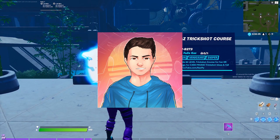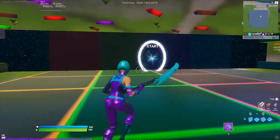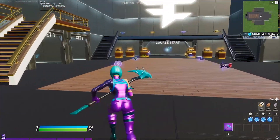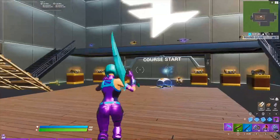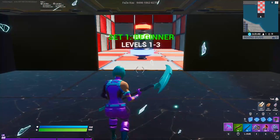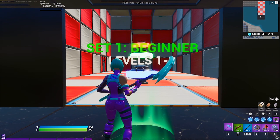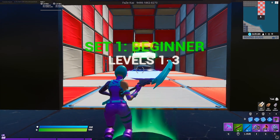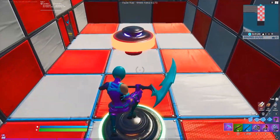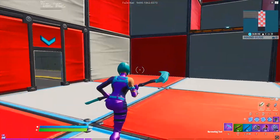At number 3, we have FaZe Kaz's trickshot course 4.0 and let's get right into this map. So when you spawn in, you just need to walk straight into this rift with 'start' above it, and you will spawn in the weapon room. Once you get everything you need, you just go straight to the course start rift right here and you will be on level 1. Since this is a 20 level trickshot course, I will only be playing the first 3 levels just to keep the video nice and short. So for this level, you just bounce off this pinball bumper, this one, and then this one, and then hit the shot on the guy right there. And we hit it first try — pretty sick.